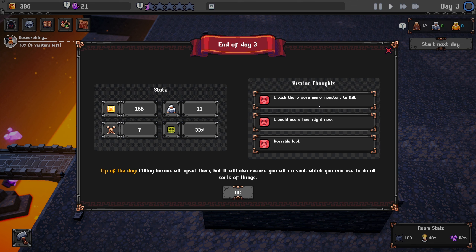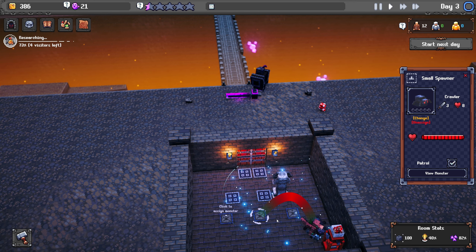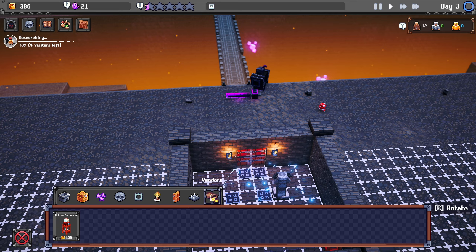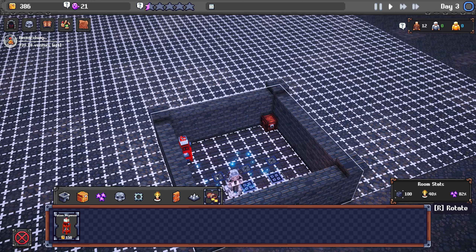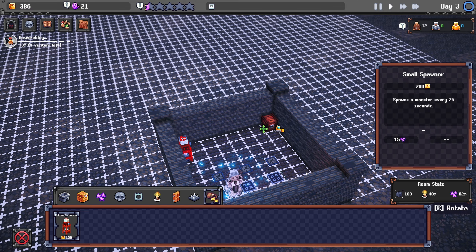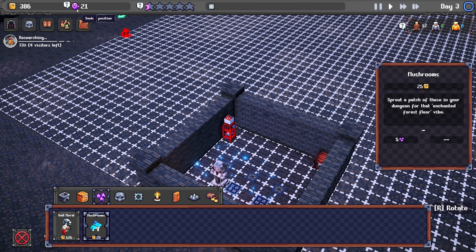End of day three — killing heroes will upset them but reward you with a soul, which you can use to do all sorts of things — maybe there are some benefits. I could get rid of the spider and just have the kobold. I could have multiple potion dispensers — maybe that might work. How do I remove something? Right click? I don't think I can remove something, which seems absolutely bonkers.